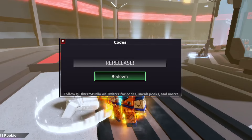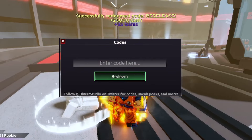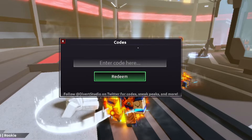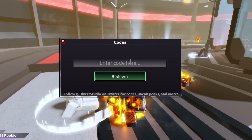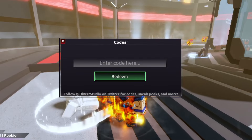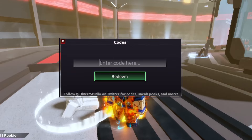The newest code is called 'ReRelease' — capital R, E, capital R, E, L, E, A, S, E, with an exclamation mark. If you redeem that, there you go — it actually gives you 2,000 cash, 25,000 cash, and 25 gems. Get that code for yourself guys — that is a working code and it's actually a good amount of cash and gems.